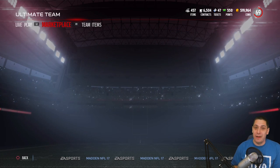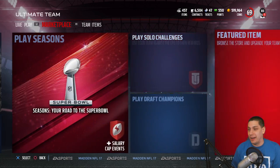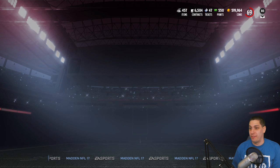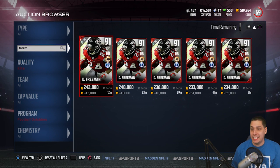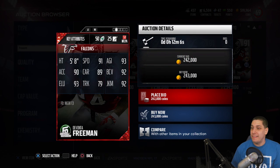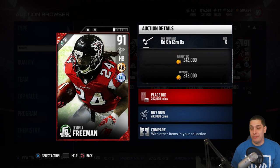So that's enough on that rant. I really, really don't think it's a good value. What I did want to do is go in and take a look at the Football Outsiders set hero that came out today — Devonta Freeman. He's a good player, but honestly I don't think this card is that great.